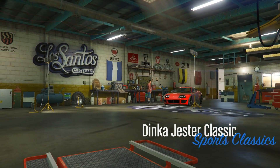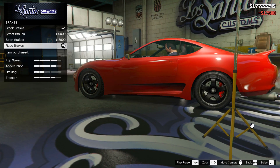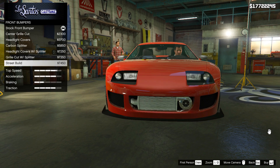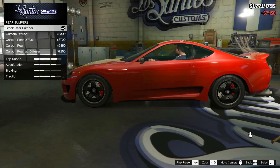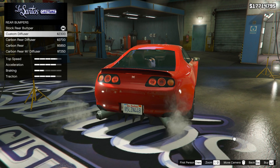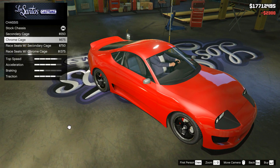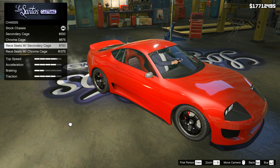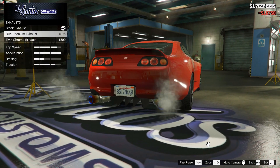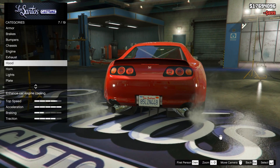Moving on to the customization options available for this vehicle — there are a decent level of options, but I'm a little disappointed this car probably should have been a Benny's Original Motorworks vehicle. In real life, this is a very popular car to modify. I upgraded the front bumper with an exposed intercooler look. You can also fit a rear diffuser, change the rear bumper to a carbon one, fit a roll cage, and change out the seats. This car also has an exhaust upgrade option, but the wheel options only allow you to change the color of the exhausts, which I was a bit disappointed about.